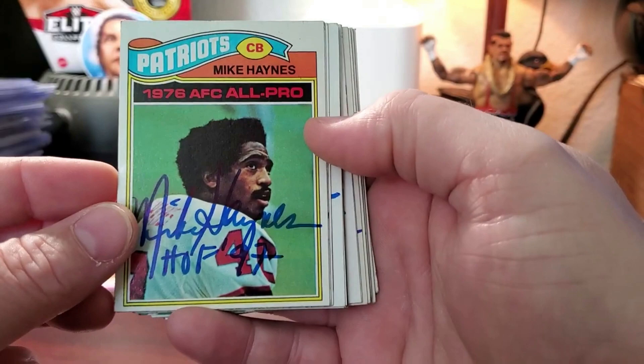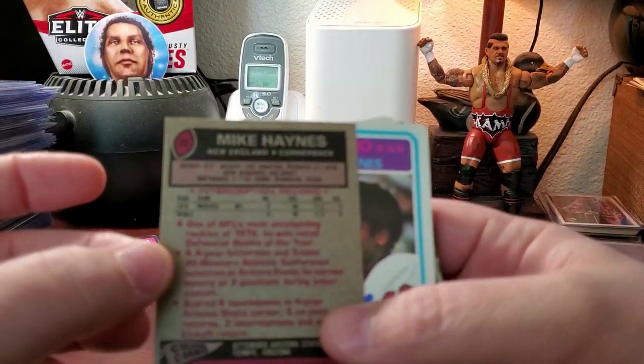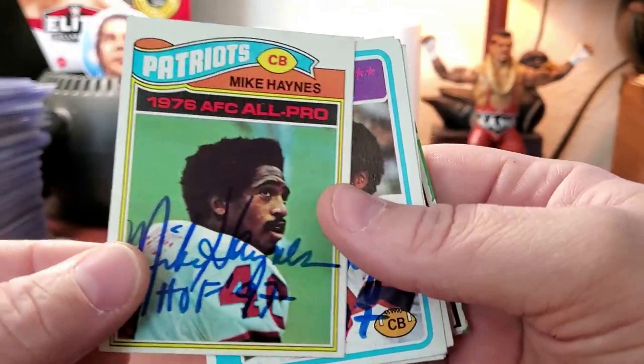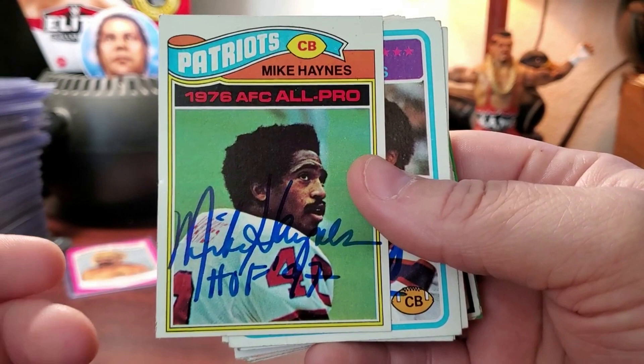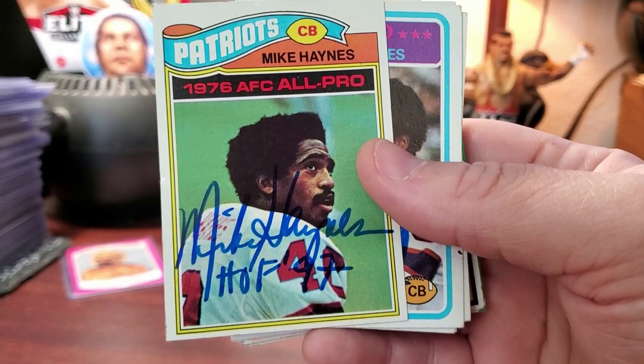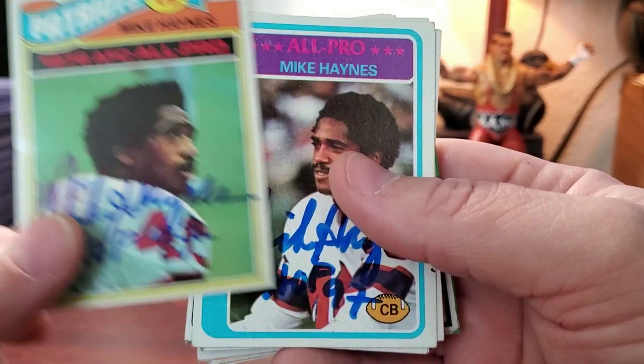Mr. Mike Haynes — this is his rookie card, a beautiful 1976 Topps. When you send cards TTM or ask for a TTM autograph from him, he doesn't always add the Hall of Fame inscription — in fact it's not very often that he does. I have multiple rookie cards of his that are signed, and this is by far the best one. You'll see the rest of them at the end of this stack.